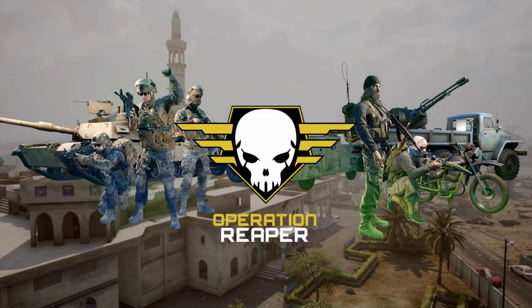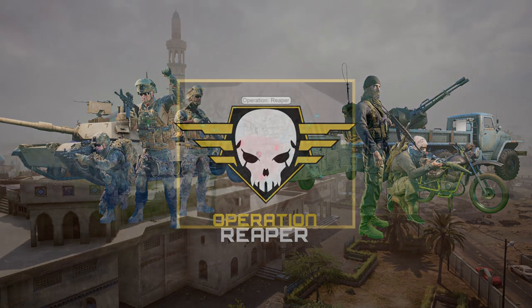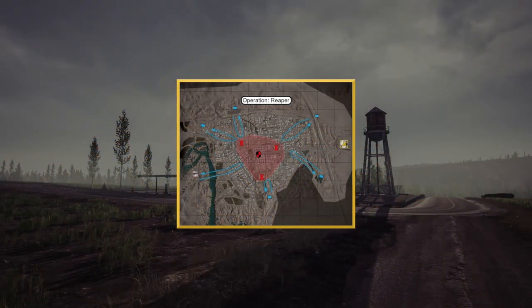Good evening everybody, welcome to Squad Ops. This is Slicedron here with my fellow co-host Wilbur. We're going to be doing Operation Reaper tonight on the map Fallujah. This is one of my favorite operations. There is going to be a captive being held hostage by the INS forces. They have three different locations they can pick to house the captive. The US forces are spawning in, infiltrating, trying to apprehend and extract with the hostage and take out as many INS as they can.